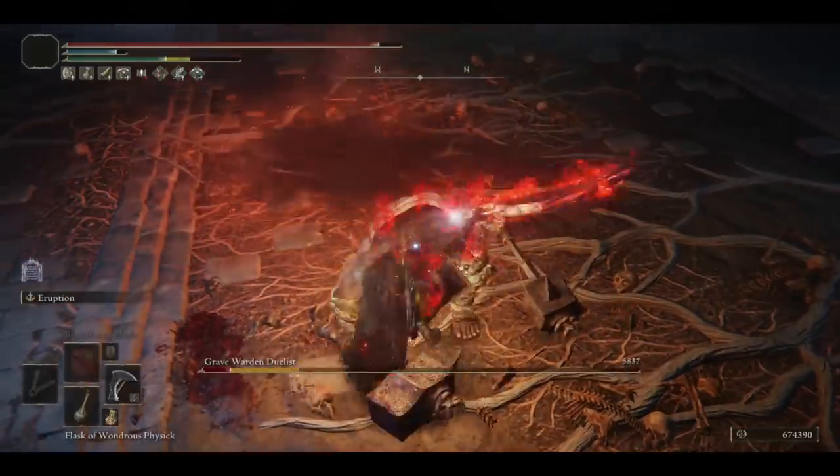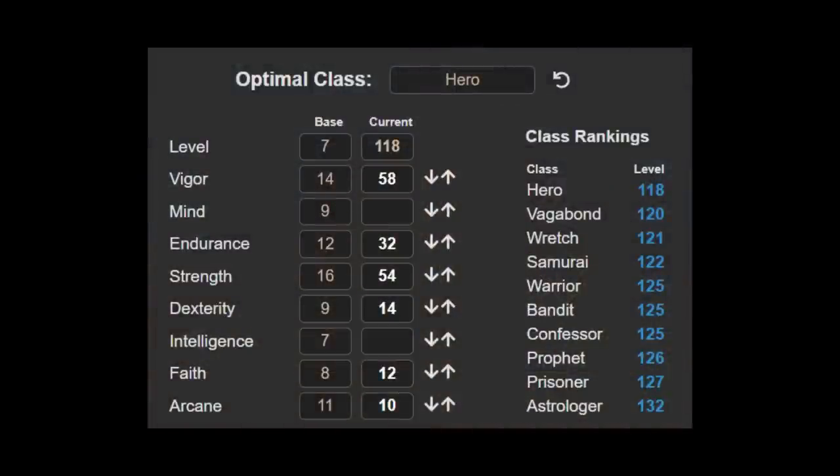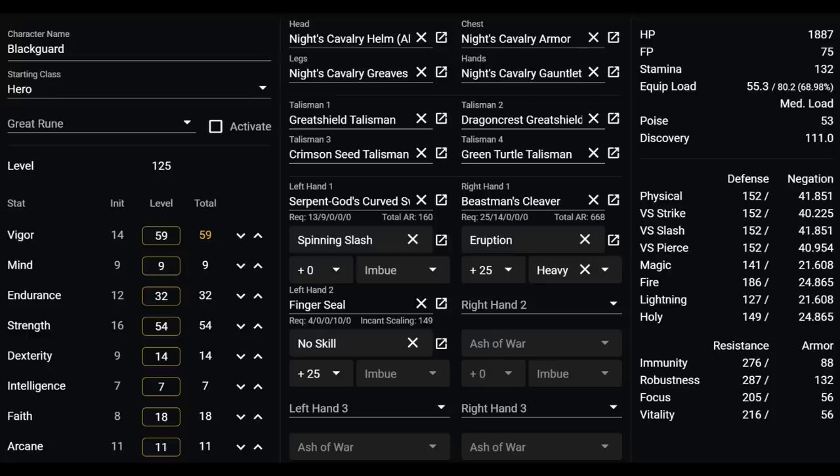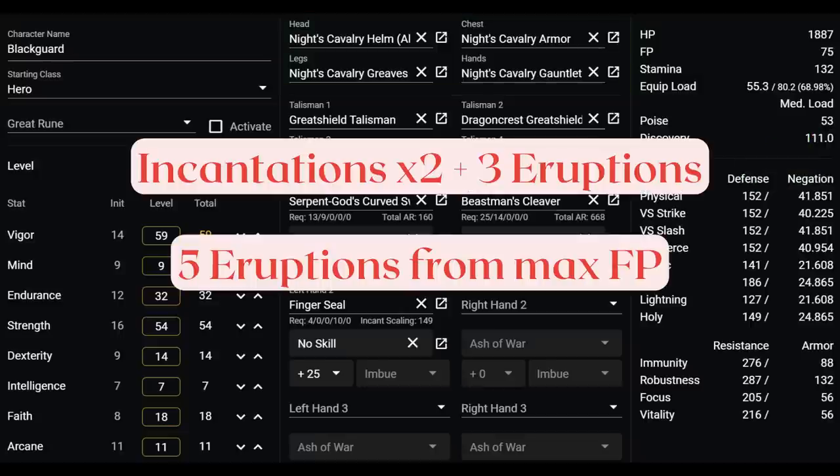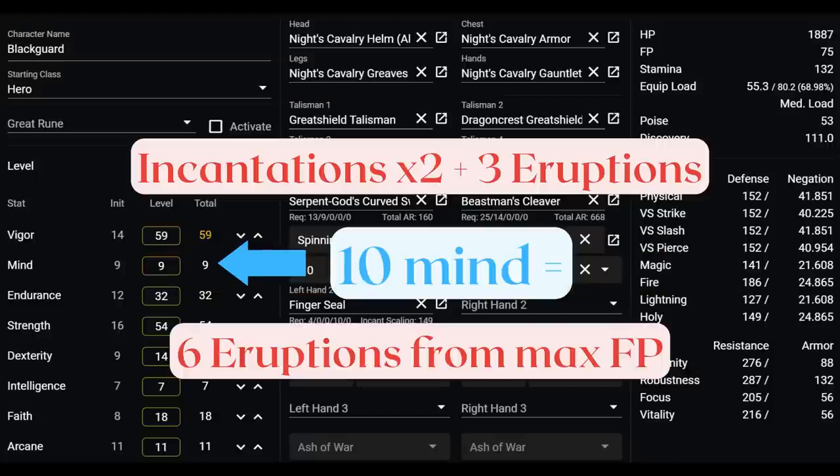Here are the base stat requirements and the optimized class. There are spare stat points where I suggest throwing into faith, but you can invest 1 point into mind, which I will talk about in a second. Here is the full build. The fashion is chosen by the requestee of this video, and as a nice bonus, it has 53 poise, which hits the first breakpoint for PvE. Now, let's talk about 9 or 10 mind. At 9 mind, we can already do both Bestial Vitality and Bloodflame Blade and then cast 3 Eruptions. Alternatively, at 4 FP, we can cast 5 Eruptions. What 10 mind gives us is 6 Eruption casts instead of 5. If you find yourself spamming Eruption often instead of doing regular hits and guard counters, you can consider this 1 extra point of mind.